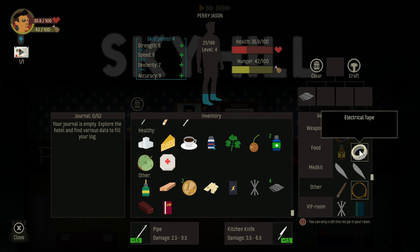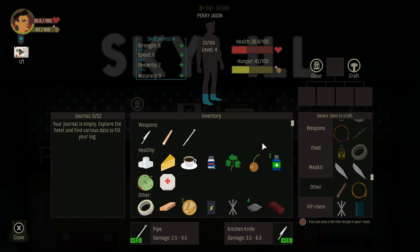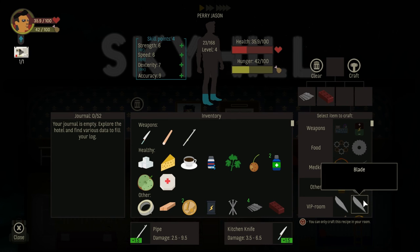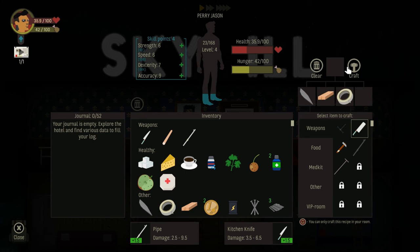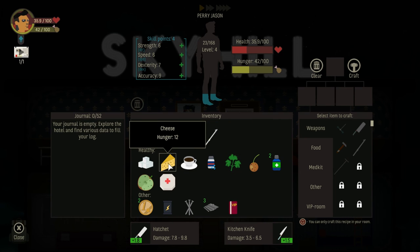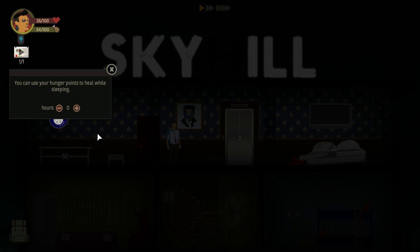Just looking around — alright, let's make electrical tape. Awesome. With our electrical tape, we can make a machete. We need to make a blade first. Blade — we can make a machete, which will replace our current weapon. Now we're doing some damage. Let's eat some food too.